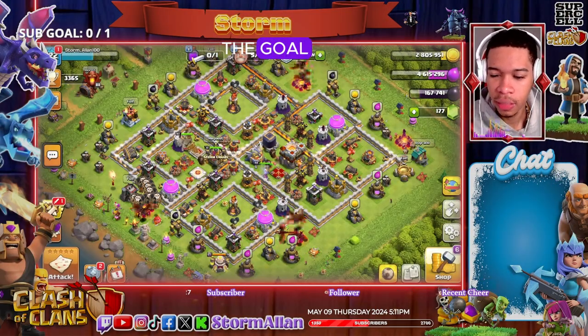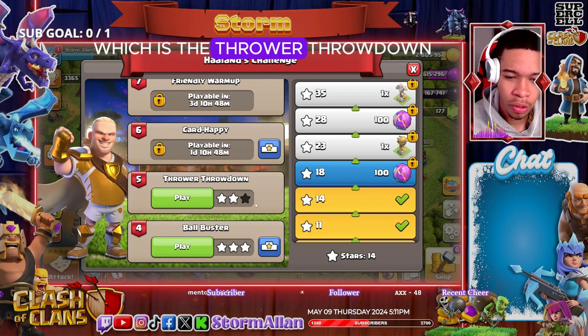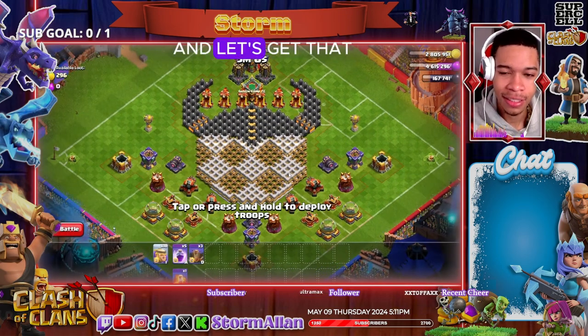First, you're going to choose the goal — the golden football icon — and then you'll see the latest challenge, which is the Thrower Throwdown, the fifth challenge. So let's jump into the challenge and get that easy three-star.